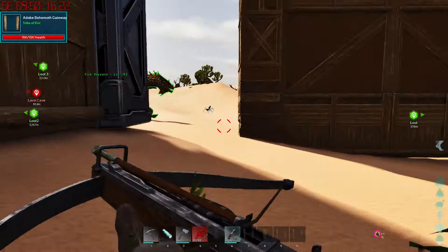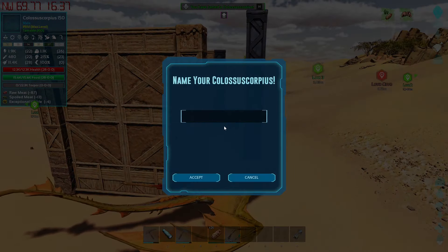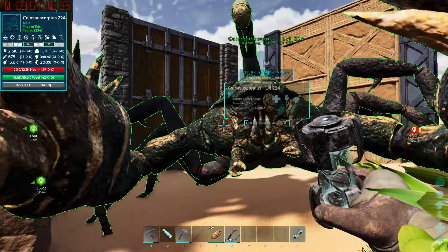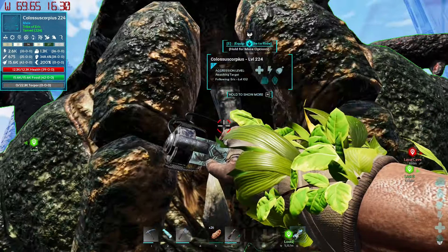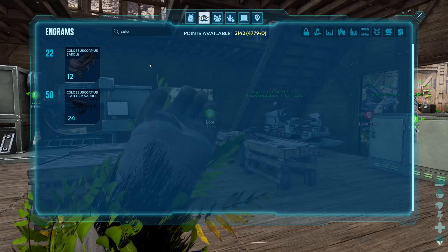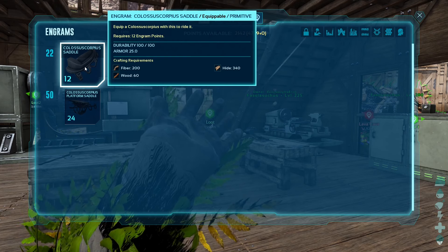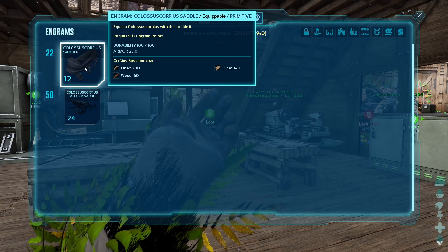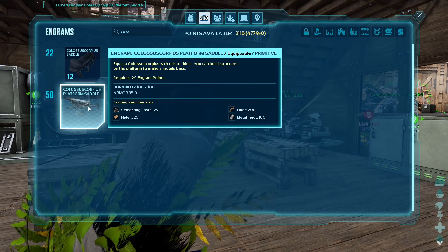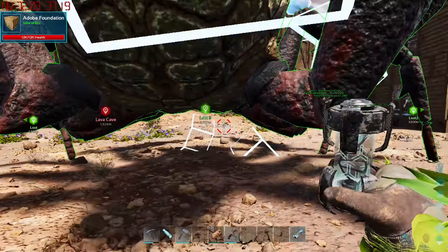Let's just wait for this bad boy to wake up. I forgot my cryopods — that could have ended poorly. It looks like it eats every 100 food instead of the normal 50. That's okay — 42 food remaining. Let's pick this stuff up and bring it back to base. The Colossus Scorpius comes with two saddles: the normal saddle at level 22, really cheap to make — just wood, fiber, and hide — and then at level 50 you get the platform saddle, which is also really cheap.